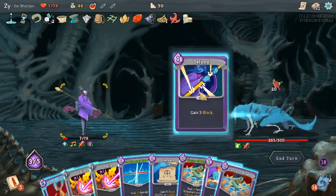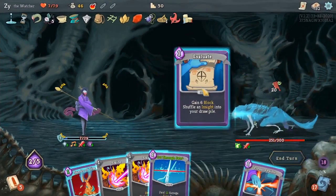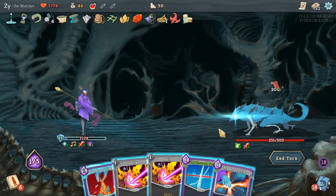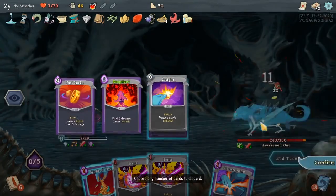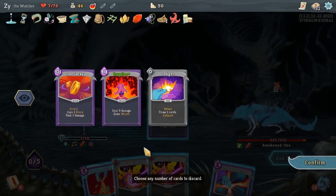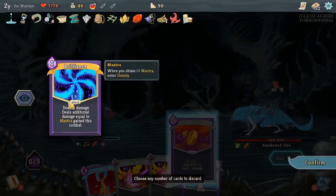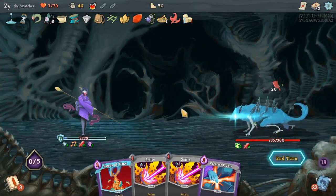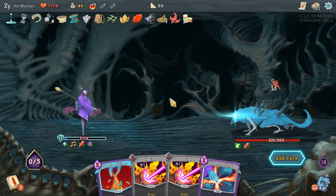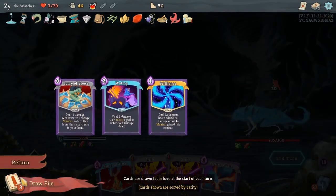Now if I remember correctly I make a misplay here — trying to see if there's anything I can do better. I probably could have started with Cut Through Fate. If I had started with Cut Through Fate I could have gotten Insight. Actually I don't think it mattered. Damn — he's dealing 20 damage. 13 plus 7 is 20. They got me — I'm the one who got messed up. I'm so disappointed at this moment.